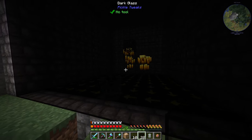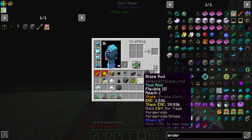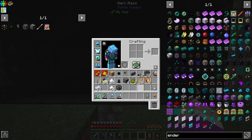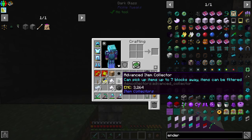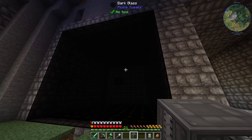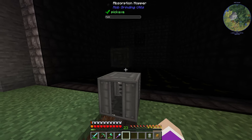Wow, it actually blocks out all the light completely. There we go - tons of blaze rods just from that. I just realized I never added any of the upgrades onto the mob masher so I need to do that now. I got myself a jumbo tank to put right here and an absorption hopper on top.